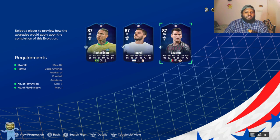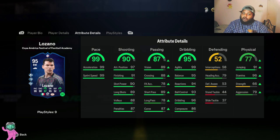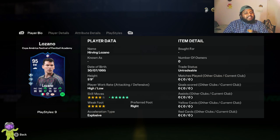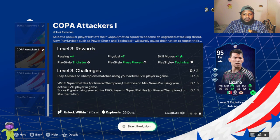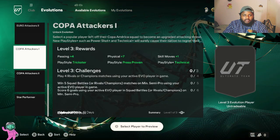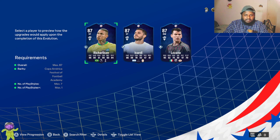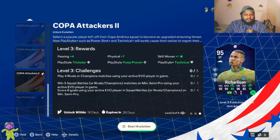I would suggest going for Lozano as your first choice because he's going to get 99 pace, 95 dribbling, and 90 shooting. He's only getting 87 passing and 88 crossing for a right winger, but you can use a chemistry style to improve that. If you have enough players from Mexico you can get the chemistry style boost. For the second pick, go for Richarlison since you can play him at three other positions apart from center forward.